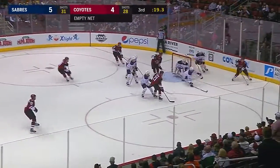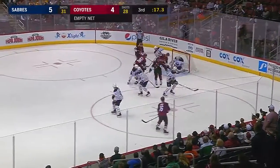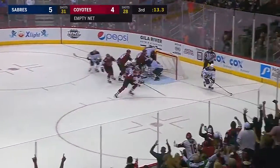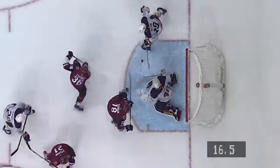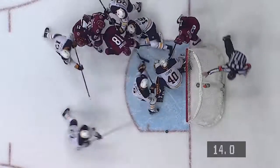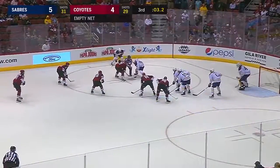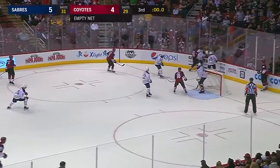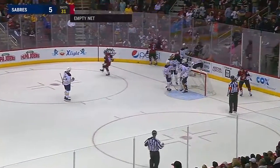Max Domi behind the net, wide turn, just tries to get it to the front — they're swatting away at it — oh, it's at the doorstep and they can't finish it off. It was right there — back door, they were at the front door. Lots of time here, and it goes in behind the net and it's gonna be played away. And that's gonna do it — the Buffalo Sabres escape.